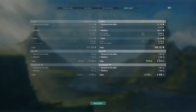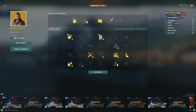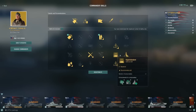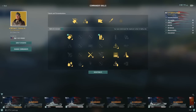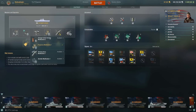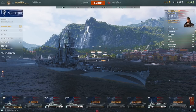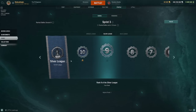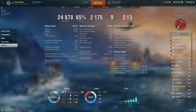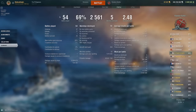We got 390,000 credits, 4k XP, 500 free XP, and 5.4k Commander XP. In terms of my commander build: Grease the Gears, Gun Feeder, Priority Target, Superintendent, Survivability Expert, Adrenaline Rush, Concealment Expert, and Top Grade Gunner. Equipment: Main Battery Mod 3, Concealment System Mod 1, Prop Mod 1, Aiming System Mod 1, Hydro Search Mod 1, and Main Armaments Mod 1. My account stats in Puerto Rico: 54 games, 69% win rate, 124k average damage, record of 308,000 on Tears of the Desert.